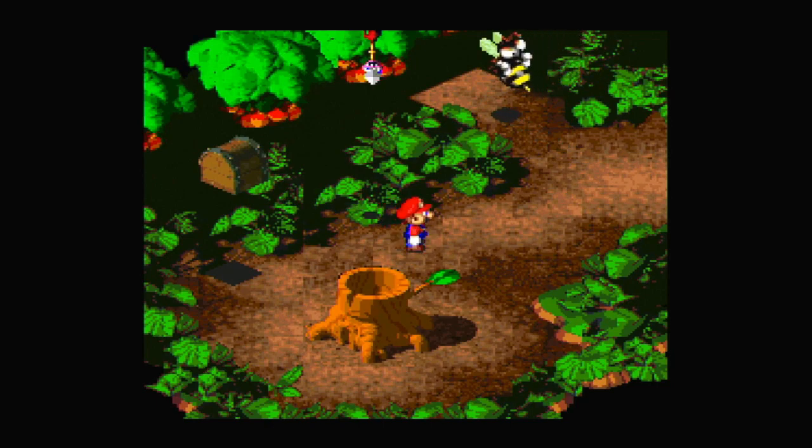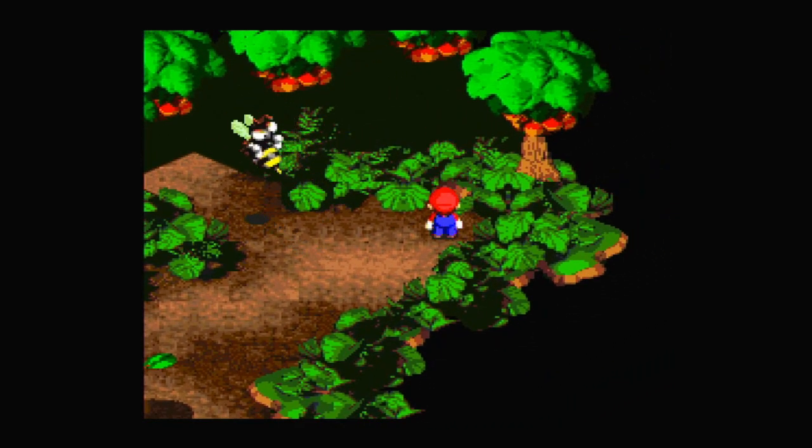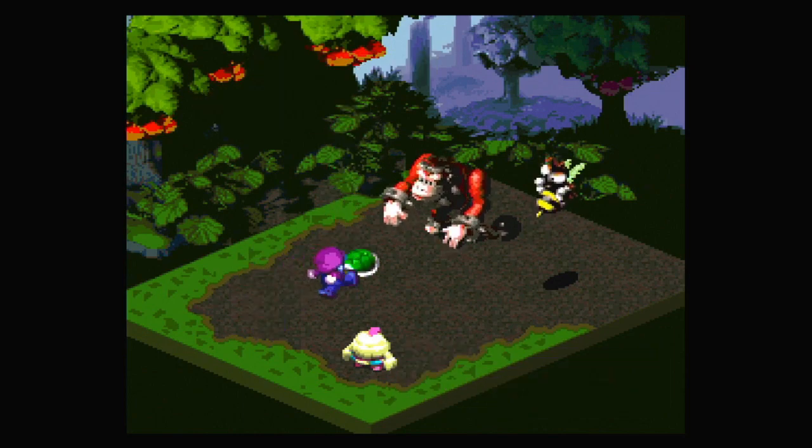There are also arrows falling from the sky here, which I don't think can actually hit us, but we can see them. Hello, Donkey Kong — just randomly. Except it's not Donkey Kong, it's actually a Gorilla. Let's take it out.